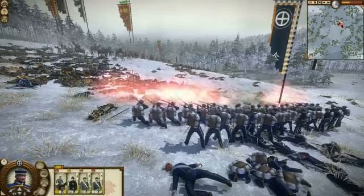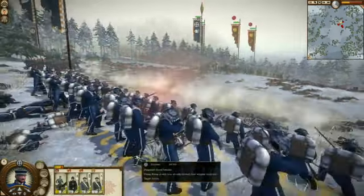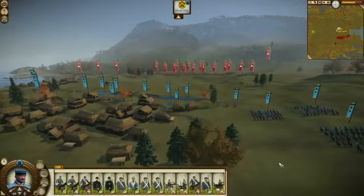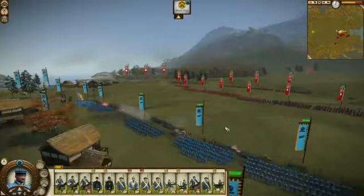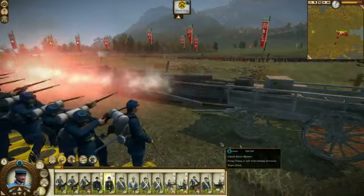The Fall of the Samurai features the most advanced weaponry ever seen in a Total War game. Even things like straightforward rifle technology have come on enormously — it's more furious, faster reloading, more death. Over 50 new land and sea units change the rules of engagement, giving battles an entirely different feel.